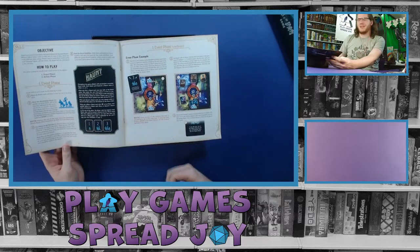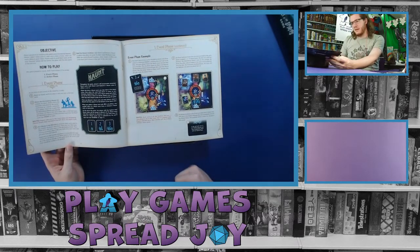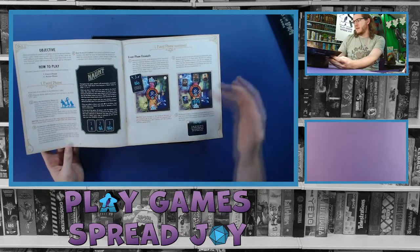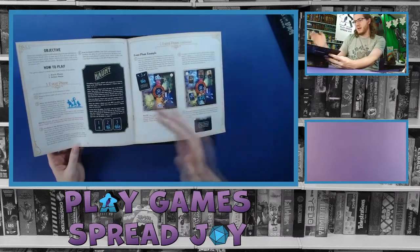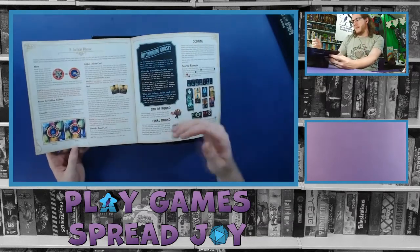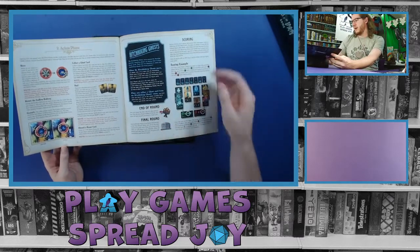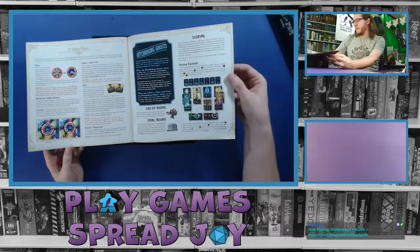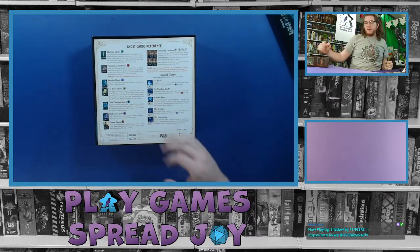We've got the objective right at the beginning, because you've got to know how you win, and then that's when you start to play. Events, haunts — it explains the phases, which is nice, with a quick overview and then how the phases work. Actions, hitchhiking ghost, what they do, end of round, final round, scoring. Reference right on the back of the rules.